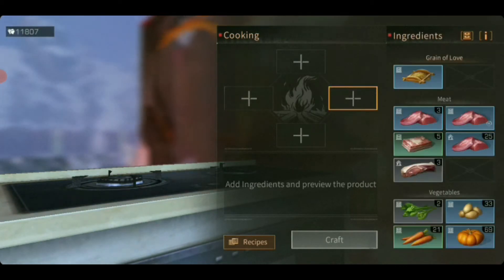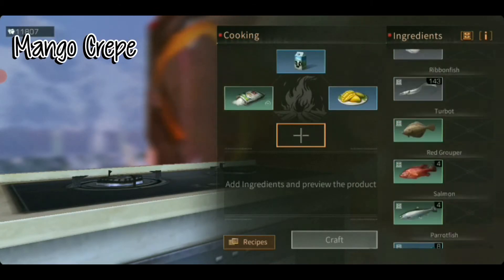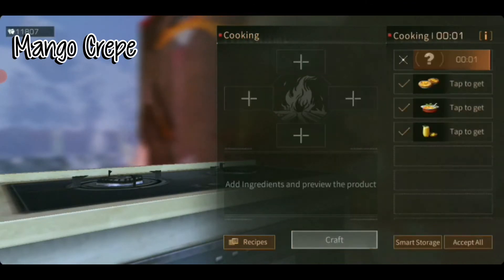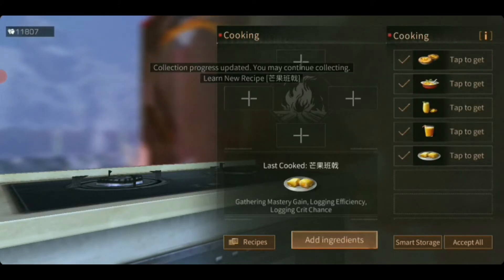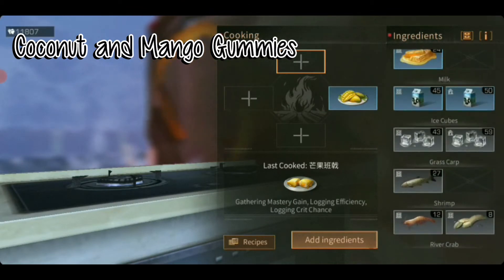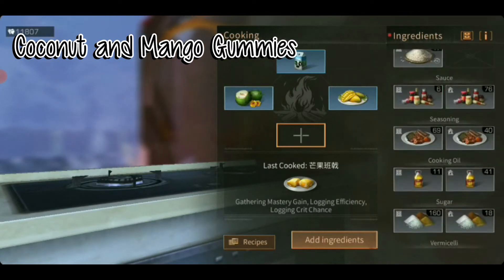For the next one, we will need one mango, one milk, one flour and one egg. This is the only recipe in the Shutterland that is in Chinese — I think it's some mango cream. The next one would be one mango, one milk, one coconut and one sugar.